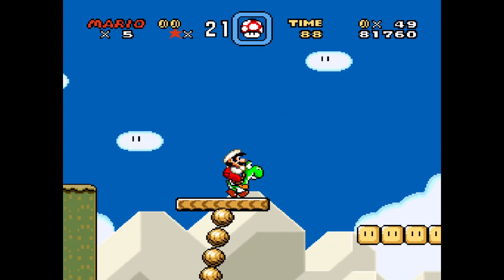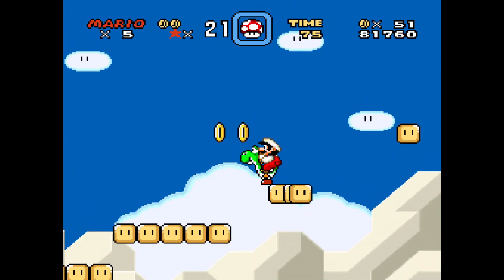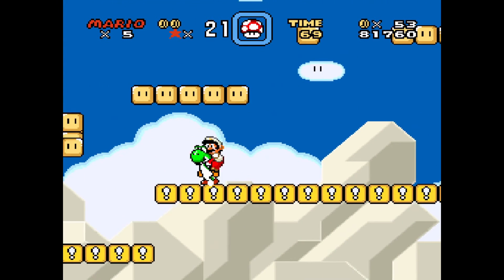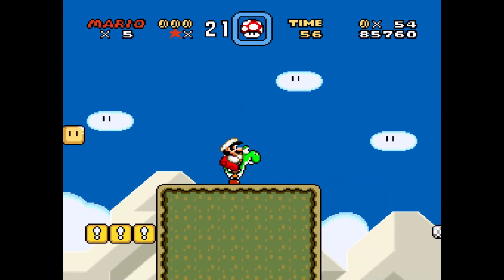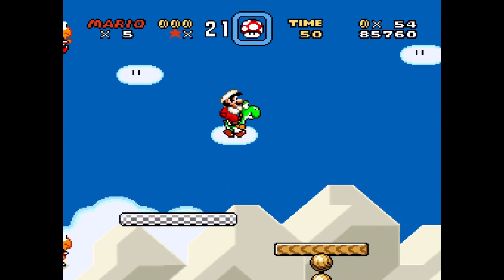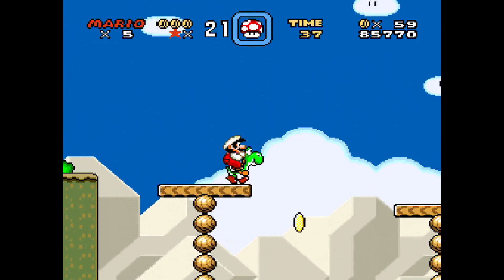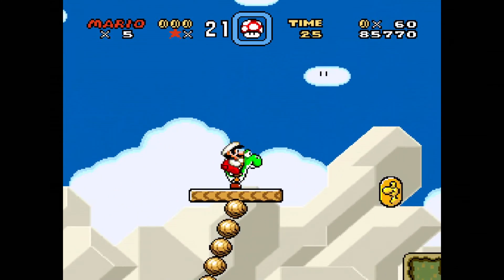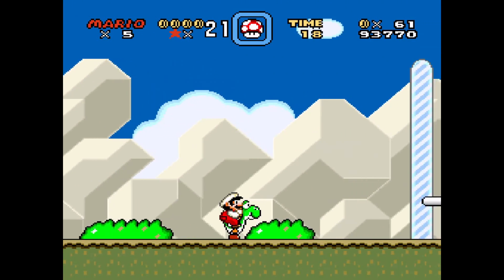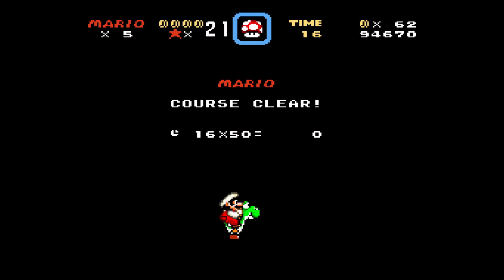We've got a flower which gives us a thousand points and changes my character to a red and white appearance instead of just red. These platforms are annoying because they switch from long to small - very confusing. There's a chicken - I don't know what to call that. A green star just gave me a coin. Yoshi giving us bad luck letting us collect all three of those coins at once. We collect the checkpoint again with Yoshi so level 3 is the best - clicking 800 points. Hope you enjoyed, thanks for watching!